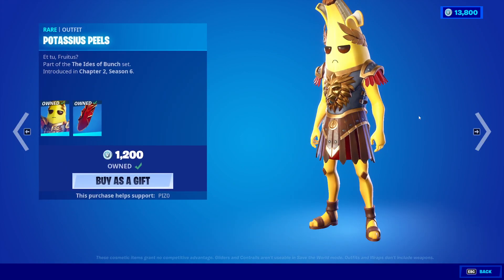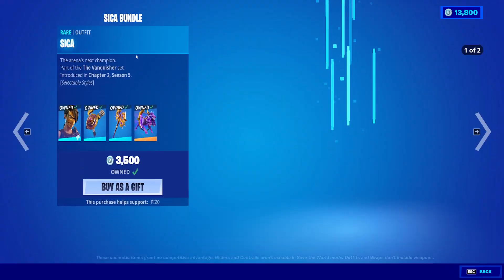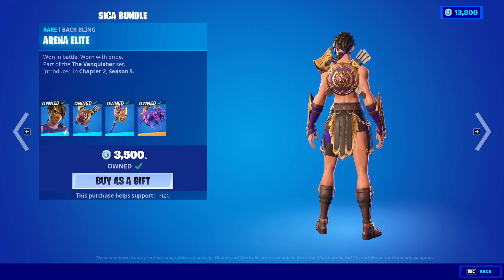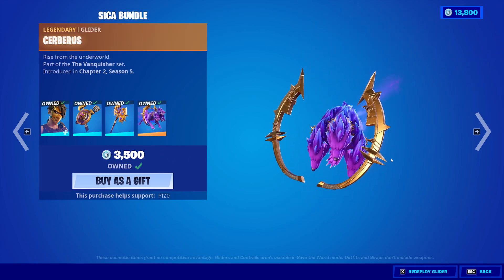Same with the Lil Lion skin. Neonimal Wrap's amazing. Potassius Peel skin's back — don't even feel like saying the name, honestly. Seika is back with the Arena Elite Back Bling. This set's pretty good, I won't lie.